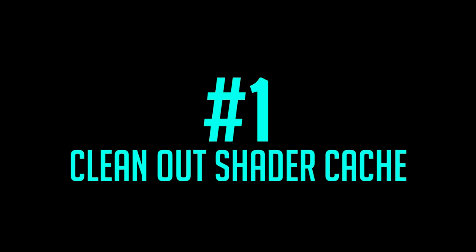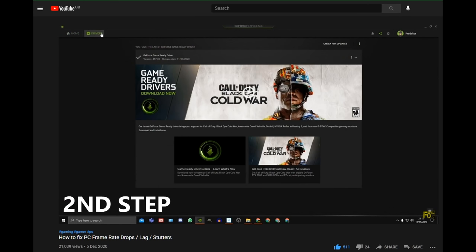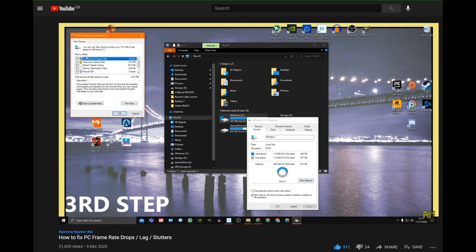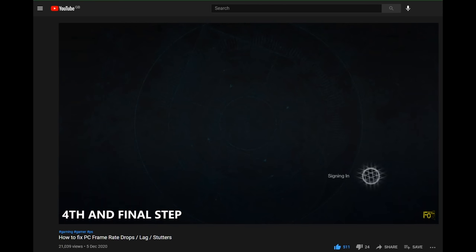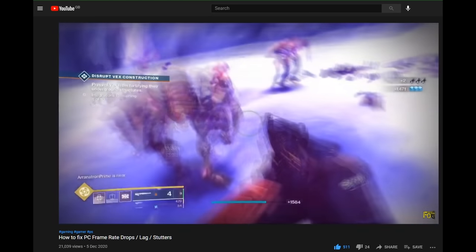Step 1: Clean out your shader cache. I cannot stress enough how important this is. Shaders are basically tones and textures that your installed game saves. Every time there's a new update, more are added on. Shader compiling can cause crashes, stutters, freezes, and even overheating in some cases. It uses extra memory too. Resetting your shader cache should always be the first thing you do before installing a new game or when a new update comes along. There's a link in the description for a video showing two simple ways to clean and reset your shader cache.